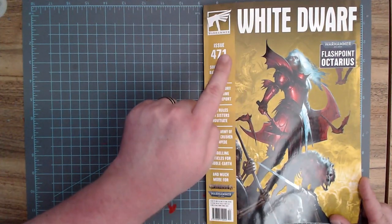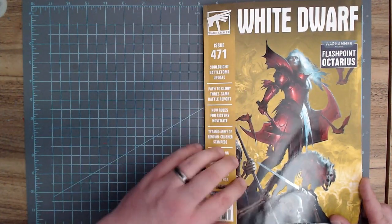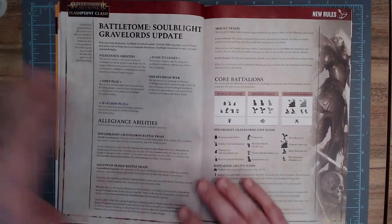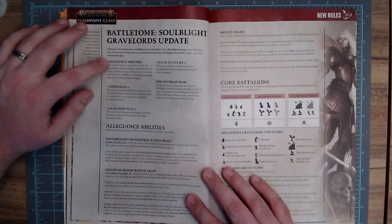Just in case someone asks in the comments, this is White Dwarf issue 471 with the Soulblight Battletome update. First up, we have their allegiance abilities.